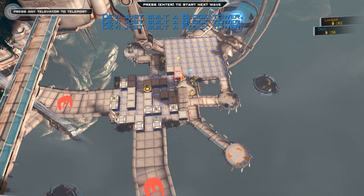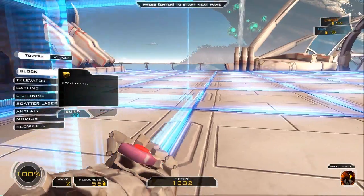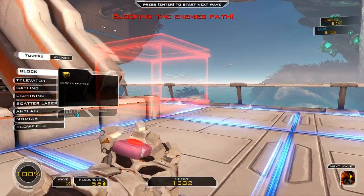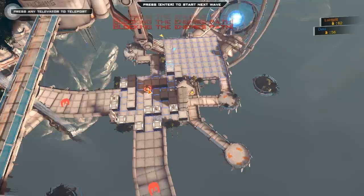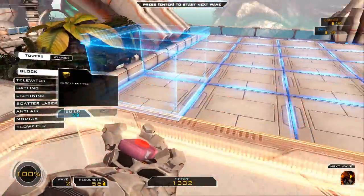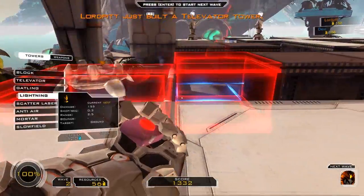They don't destroy blocks. But then if they don't destroy blocks, what's the point of not just blocking off all entrances? You can't — it's just a game mechanic. If I run over here and block off this place, it just says 'blocking the enemy's path.' We can just change it as it goes along. I'll just put a televator here for now so we can actually get up over here.